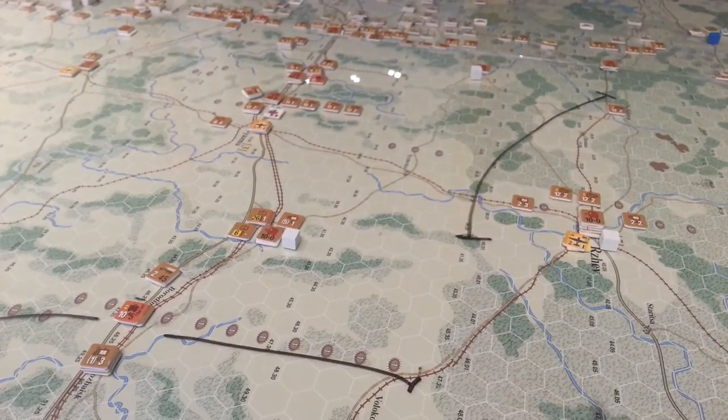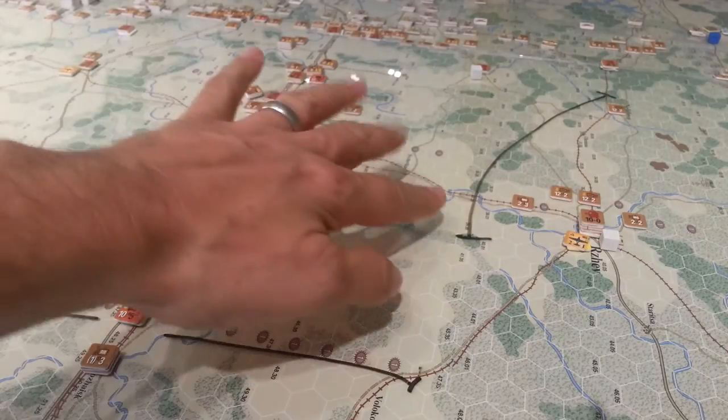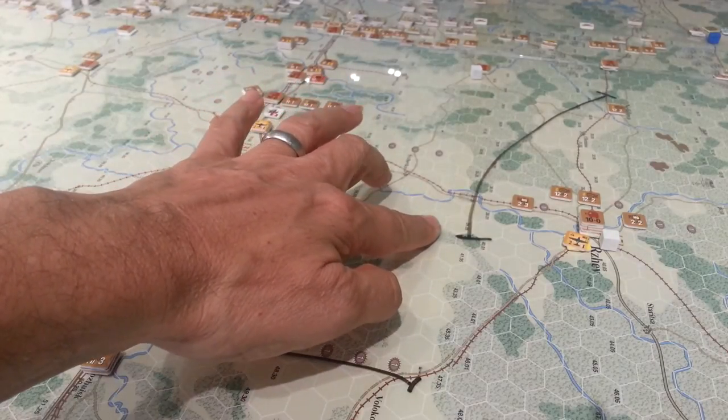As you can see here, we're expecting to have to give ground around Ryasma, but certainly want to be firm around Rzhev.